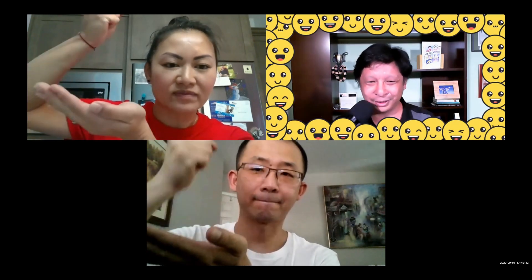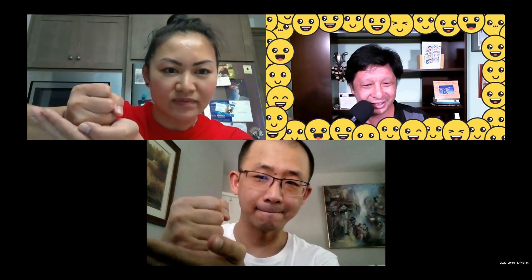Scissors — tie. Ready? One, two, three, shoot. Sue's got one — wait, no, he's got paper. Sorry, I saw the wrong one. Lou has one. Ready? One, two, three, shoot — tie. One, two, three, shoot. Sue's got one — she won one. Ready? One, two, three, shoot. Sue's got two. Ready? One, two, three, shoot. She won. All right, Sue, you're going first. Congrats.